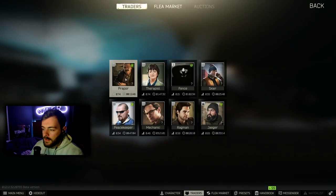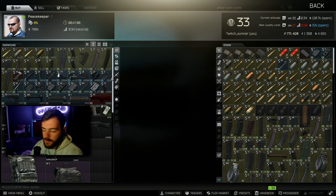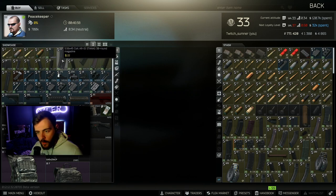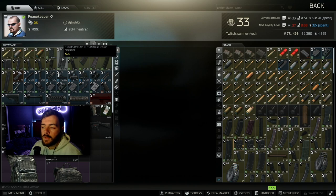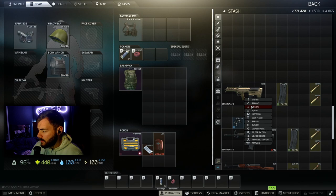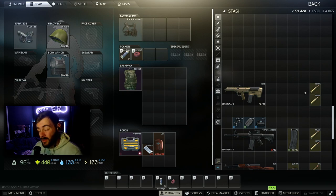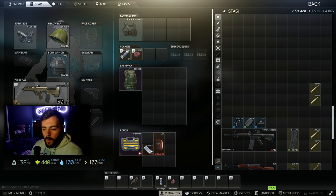The ammo you're going to be using — get yourself a STANAG mag, again from Peacekeeper level one using dollars. You can buy a 5.56x45 Colt AR-15 standard mag, 30 round, for 22 dollars. Keep it nice and simple. You want to use the M855 or the M856; recommendation is to use the M856 — it is a higher pen round than the M855. The M855 you'd go more for the legs.